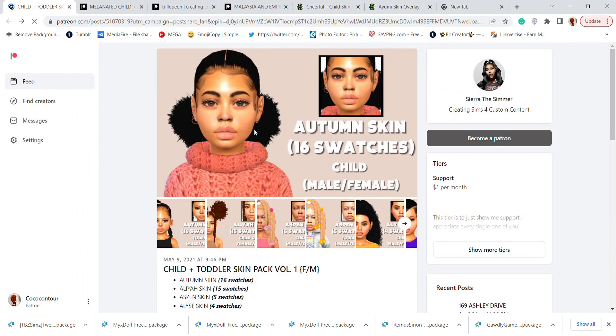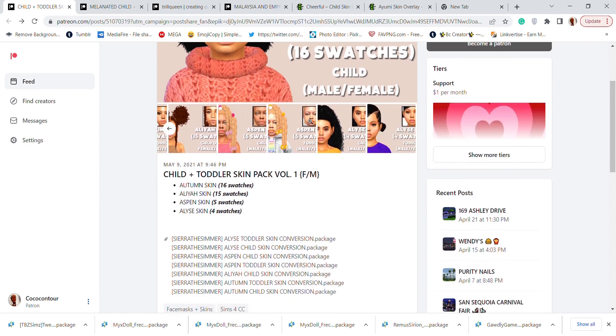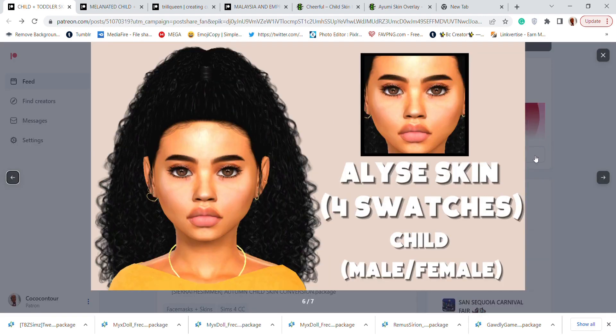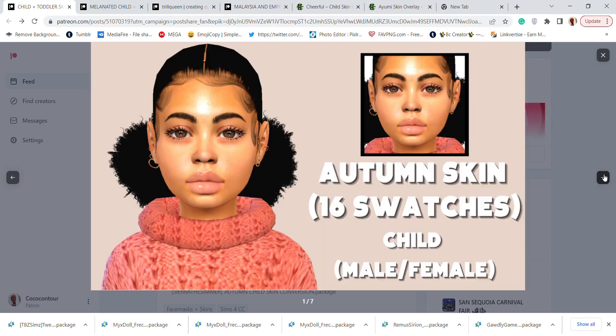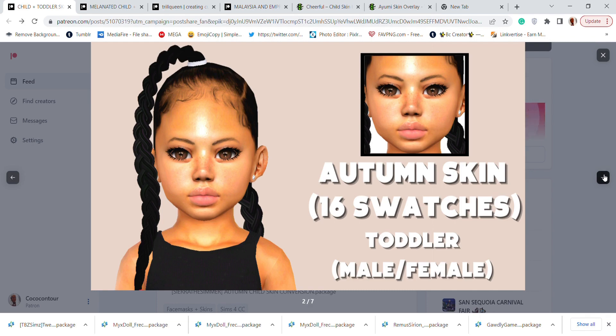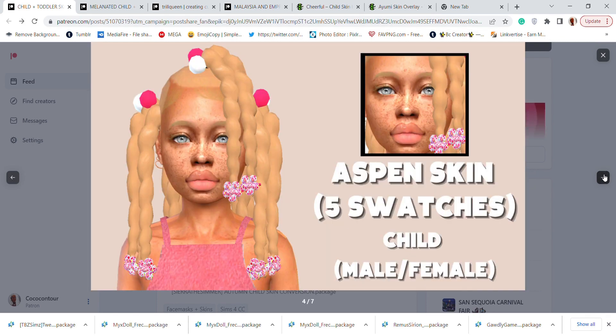We have these children and toddler skin packs for both male and female. For children we have Alice, Aspen, Alia, and Autumn. So this is Alice — one of the children's skins — then Aspen. For toddler: Autumn. And here's the toddler Alia child skin and Aspen.